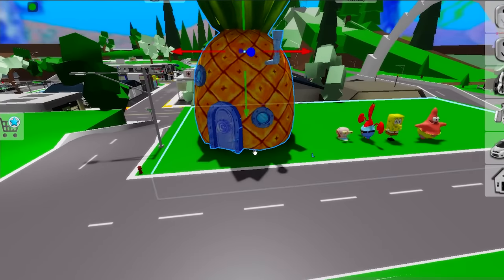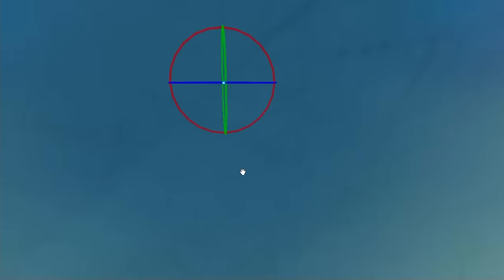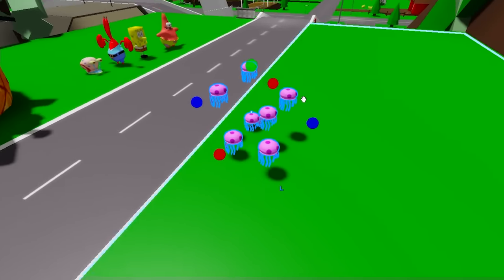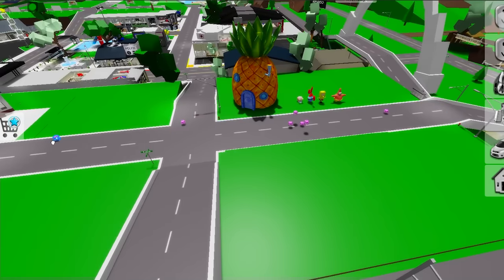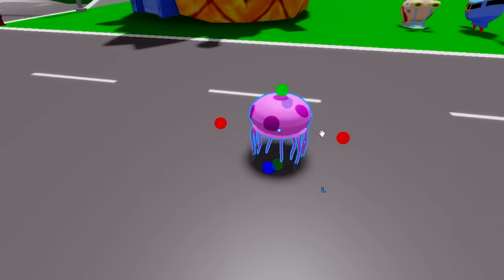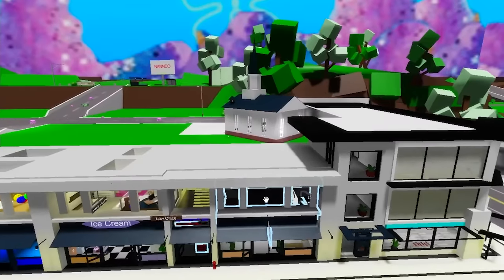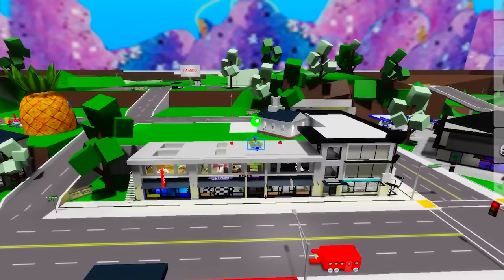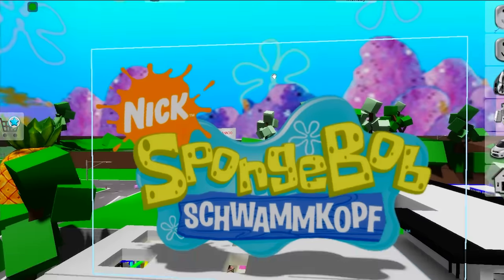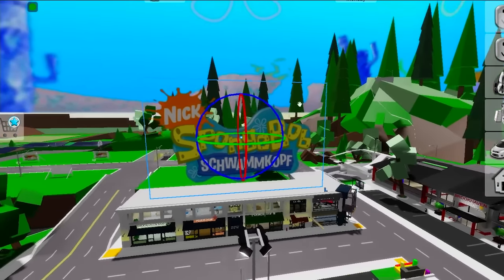Bob's house looks pretty good. Right in front of the spawn, I want to get one of those buses — not sure if it works, but we'll leave it right there. I found some jellyfish; it'll be fun to spread them around the map, all around the streets. People will have to look out when they're driving — no one wants to get stung. Since this is the spawn area, we should put something up here so everyone knows what game this is. I actually found the whole SpongeBob logo, and that looks pretty great up here. I'll put it on the other side too.